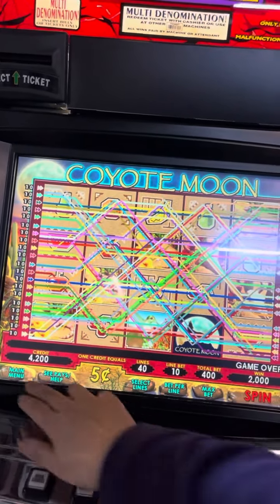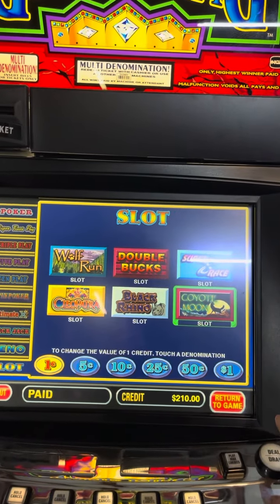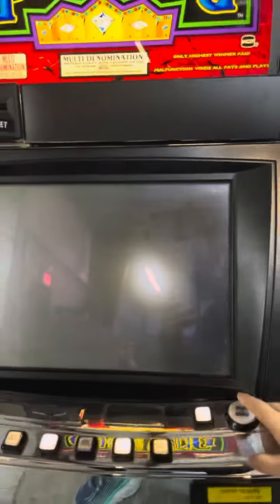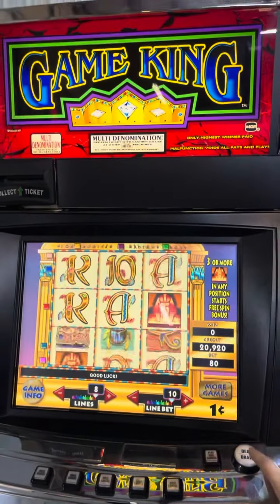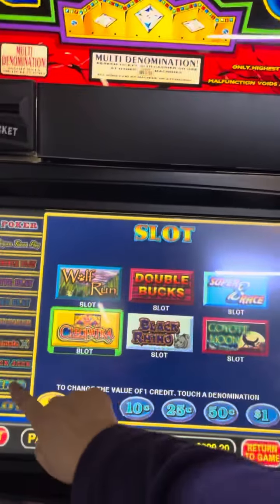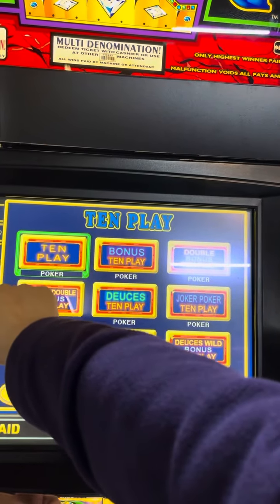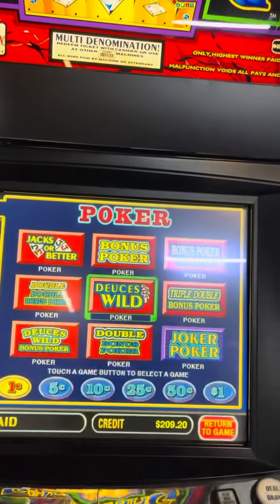Right now you can choose the main menu — one cent per machine. And you can do more games. This is Keno, Blackjack, and On-Jack poker game.